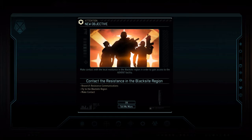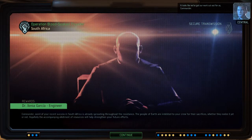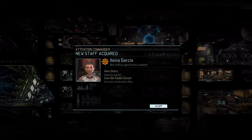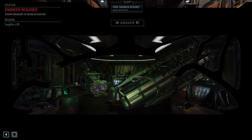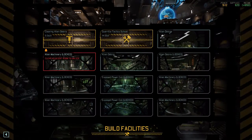New objective: contact the resistance in the Blackside region. Looks like we've got our work cut out for us, Commander. We have an engineer — yay! Let's begin excavation. We have low supplies. We'll start with this side. The reason for that is there's alien machinery under this one in the next one, so it seems like a good idea to start doing that so that we can reach the adjacent room. This needs to be cleared — that's why I'm doing that.